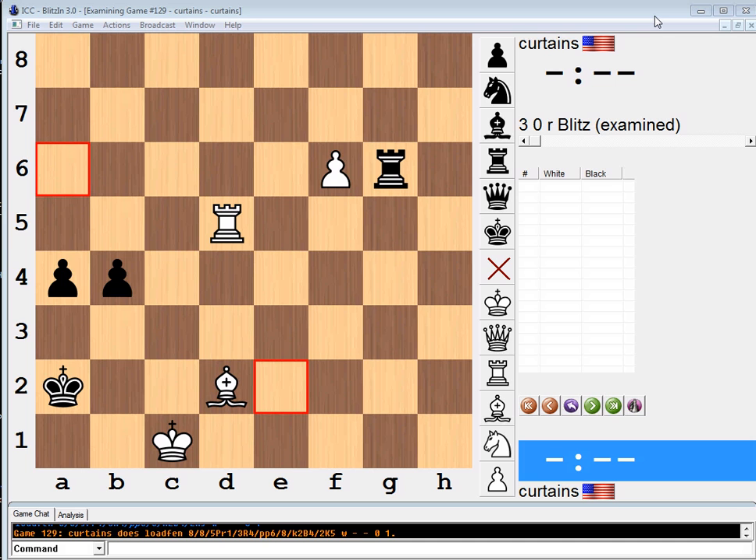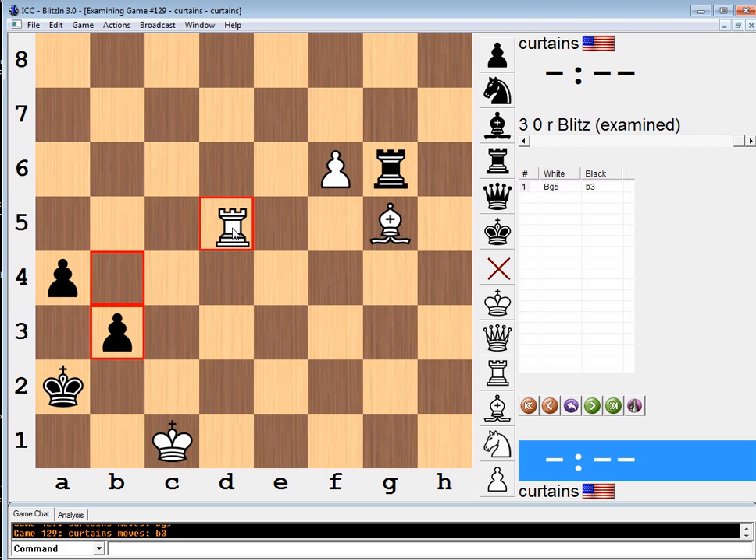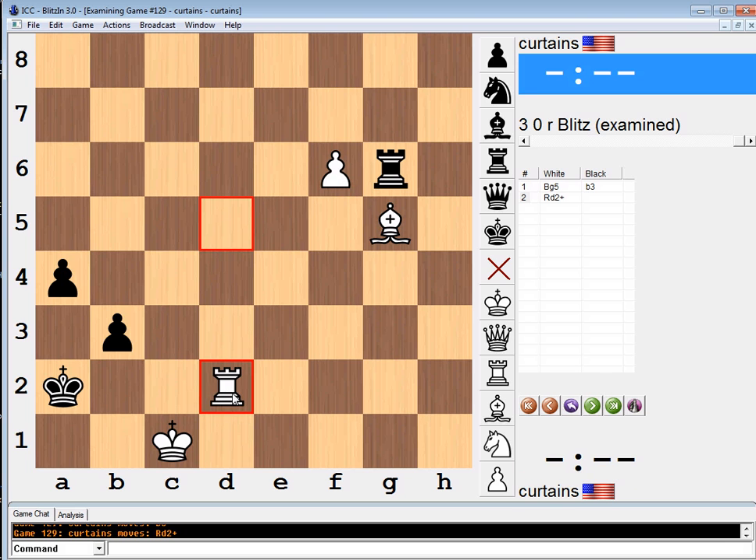Alright, so I'm going to try now. First thing I see is that if we can queen this f pawn, we just win pretty prosaically. So Bg5 looks like the obvious-looking first move. Then black would play b3, it looks like. I'm going to make the moves on the board. But this looks like a pretty standard-looking first move, stopping rook g1 check as well. The thing is, b3 now — and then if f7, he can just push the pawn.